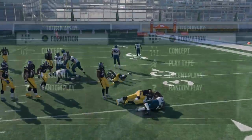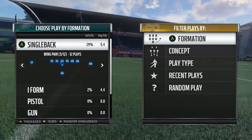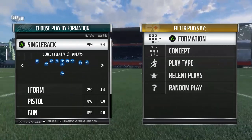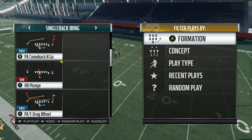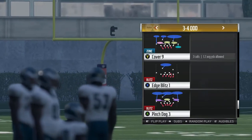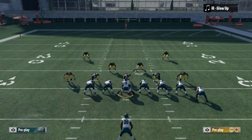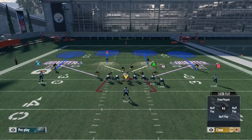I'm going to call the Single Back Wing formation — it's a very popular formation this year, especially for running the ball. It has a very good halfback stretch out of it and you see it a lot online and in competitive play. Starting off with Cover 4, running a 3-4 Odd. Cover 4 is very good for interior runs because the two safeties are going to be in run fits, meaning their first priority is the run.